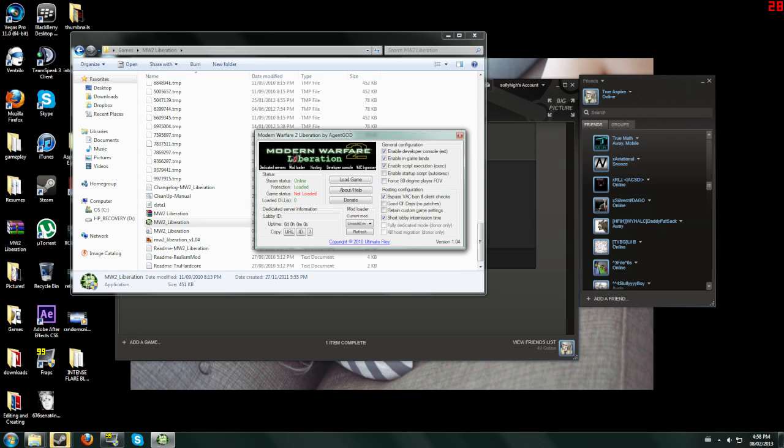One thing you can also do with a couple of these options: short lobby intermission time if you're using the Monofer2 Liberation in pubs, bypass, back ban, and client checks — so that's how you can play private matches while still being back banned. I also have an unlock everything so you get 10th prestige level 70, everything unlocked. That works, I do it daily for people who want to unlock all their stuff.